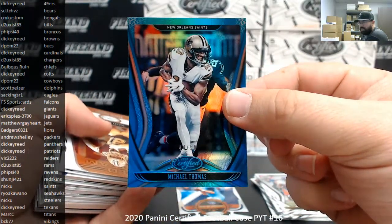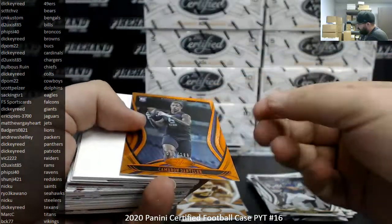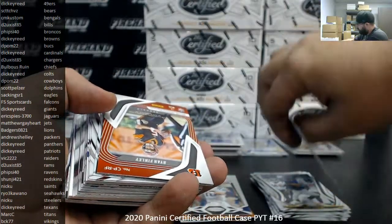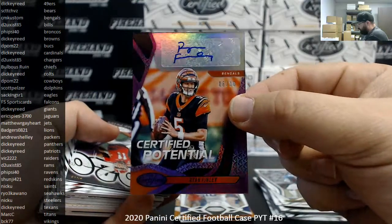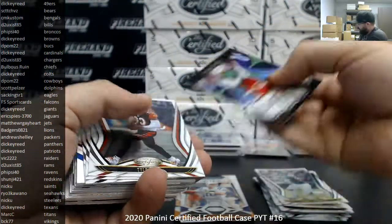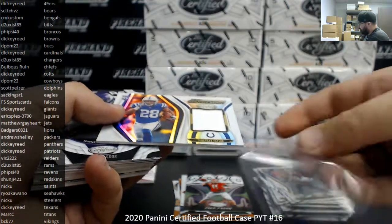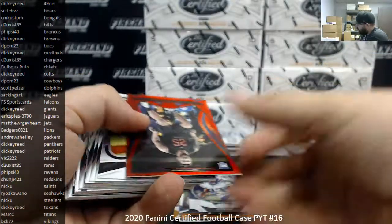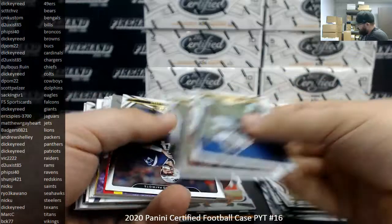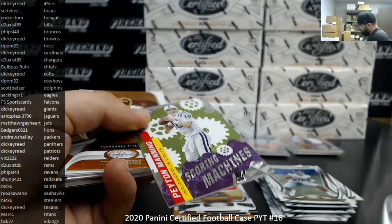Michael Thomas number 50 for the Saints, Saints going to Nick Yu. Cameron Dantzler to 189. Certified Potential purple auto Ryan Finley for the Bengals, going to CM Custom. Jonathan Taylor for the Colts, Colts going to Dickie Reed. AJ Epinesa for the Buffalo Bills, going to D2 Exist 85. And there's a case hit — Peyton Manning Scoring Machines for the Colts, going to Dickie Reed. These case hits have been doing very nicely sales-wise.